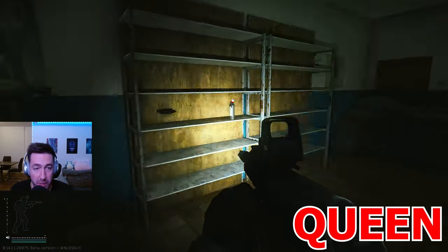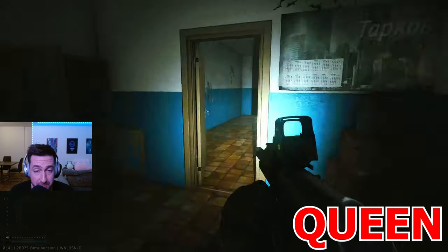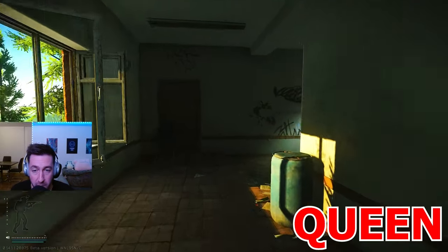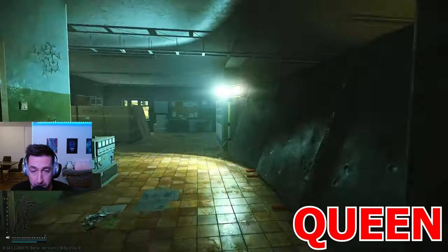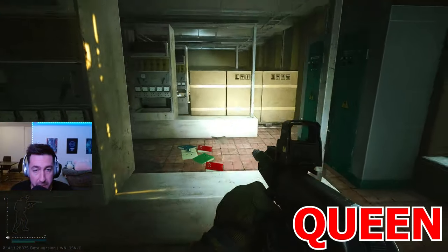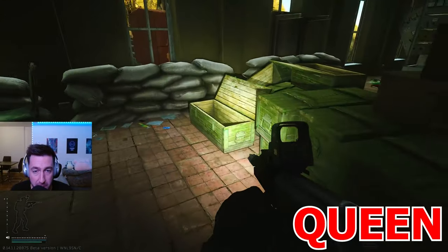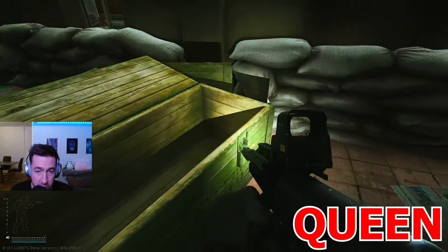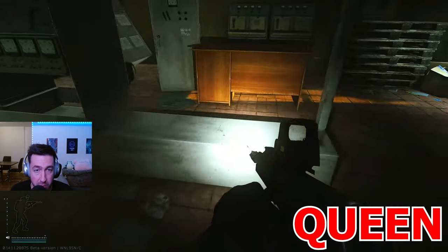In the next room there's one spawn on those shelves right here — we find a little VPX. Then we'll head down to the first floor. In the server room on the first floor they can be on top of the server racks, on top of those boxes and inside those boxes, on these pallets, and on this table here.